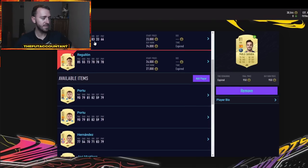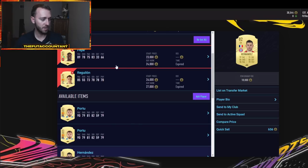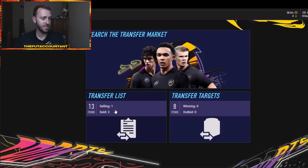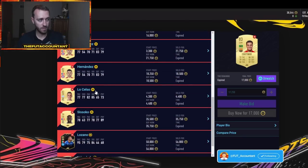There are some cards I need to sell — Regulon, Pepe, Portu, Lucas Hernandez — I've got like 50-60K just chilling on my transfer list. I need to know when to sell those cards and get the most money possible for them, because that matters at the start of the game when coins are so precious. So knowing when to sell these guys is very, very important.